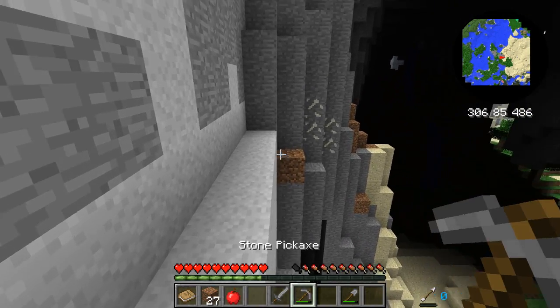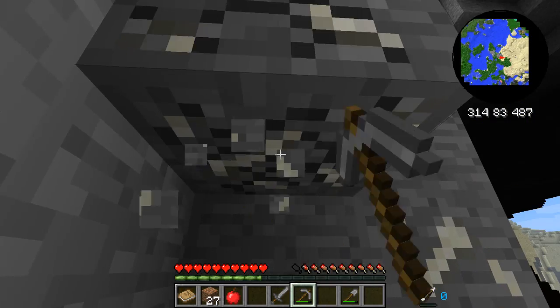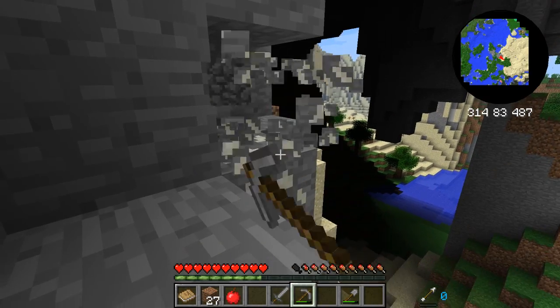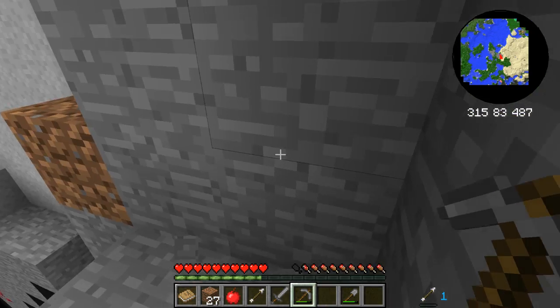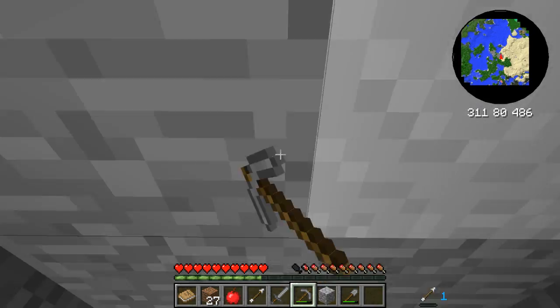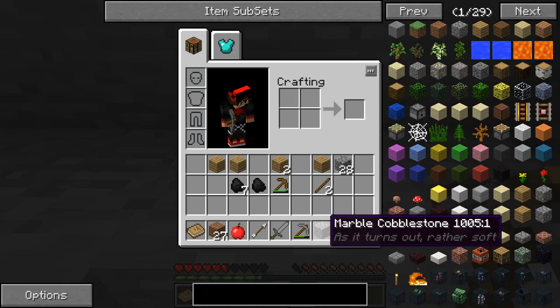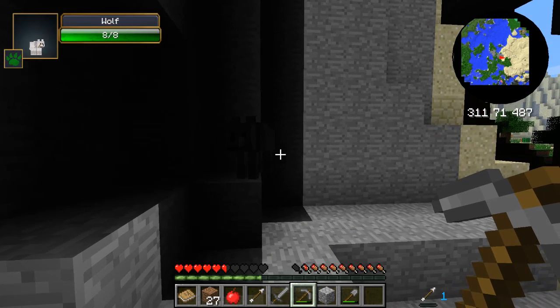Oh, fossils! Wait, is that fossil? I think it is. Cobblestone. Those are fossil blocks — I'm pretty sure it just gives you random stuff, because I just got an arrow out of that. This is limestone, right? Marble cobblestone. Ow, I fell down. Oh my gosh, that dog scared me — I turned around and he was in my face.